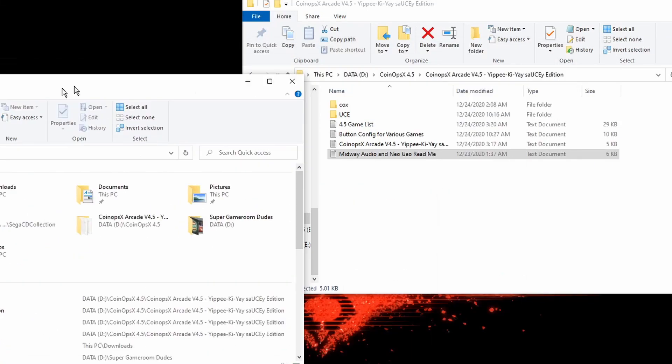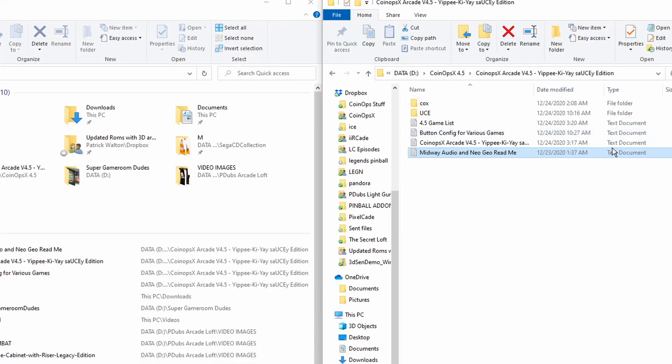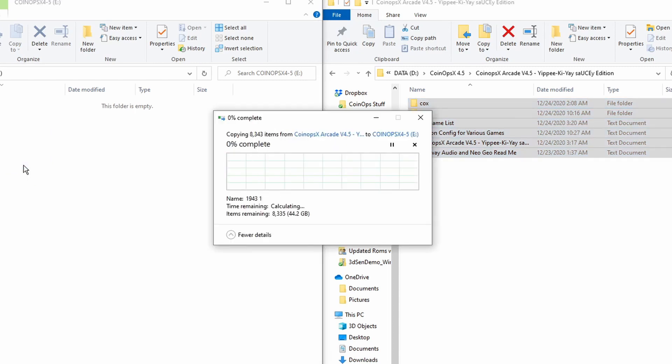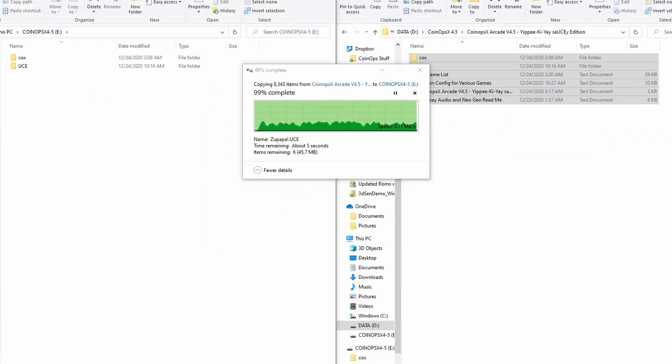Since the CoinOps X 4.5 build is a 45 gigabyte build, I would recommend using a 64 gigabyte thumb drive to fit everything easily. On the right-hand side I have my CoinOps X folder, and on the left I've snapped the thumb drive window. Highlight all the files, drag and drop them onto your thumb drive, and let them copy over. Due to the number of files, it might take anywhere from 10 to 45 minutes depending on your computer's processing speed.